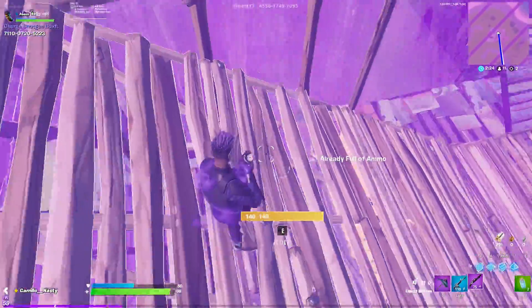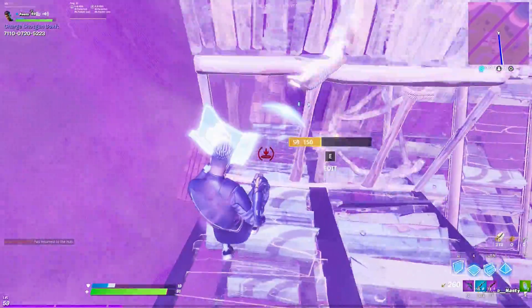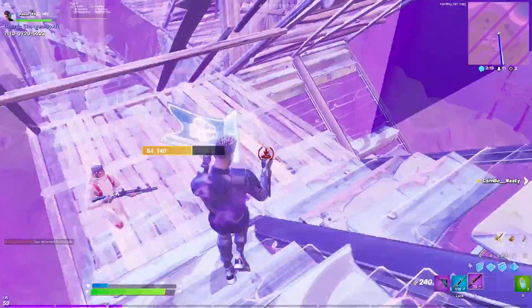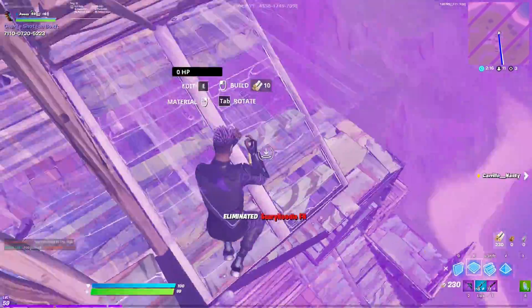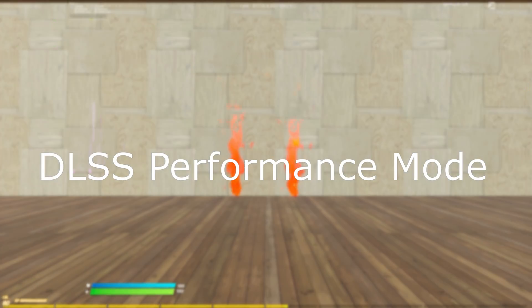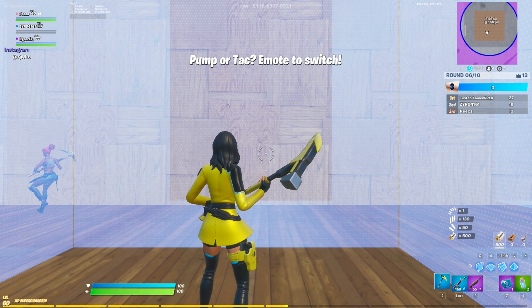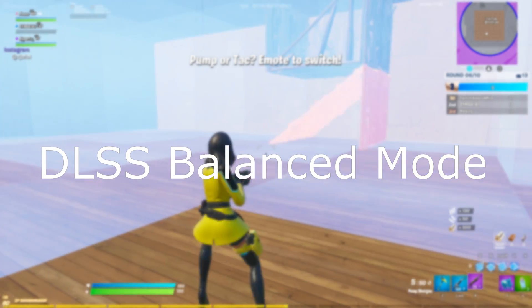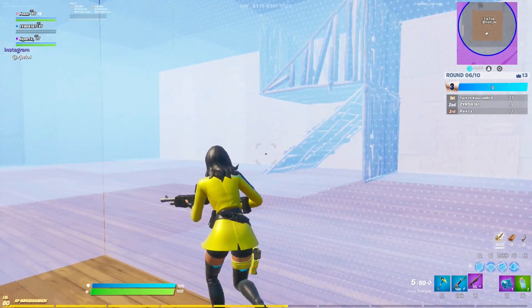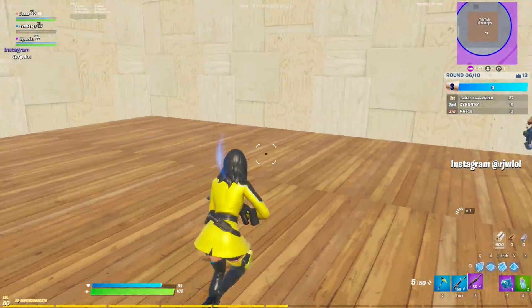For casual players, the DLSS quality option will be an awesome setting that not only improves performance but also increases the overall visual quality. As for competitive players, this setting is a dream come true — the performance mode with DLSS can improve frame rates by a significant amount without losing major visual quality. Lastly, balanced DLSS is for players that want an equal amount of increase in both visual quality and frame rate.